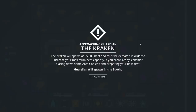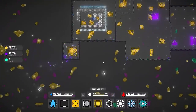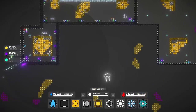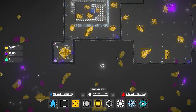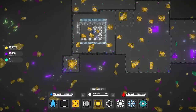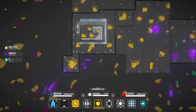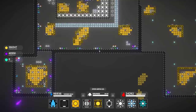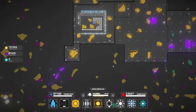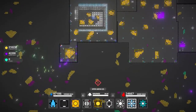Kraken will spawn at 25,000 heat. Must be defeated in order to increase maximum heat capacity. If you aren't ready, consider placing down some air coolers. Okay, it's coming from the south. Frankly I'm just going to build those two. I'm a little worried as if it specifically hits this section because I don't actually have any miniguns there. Now we got the miniguns, so now it has to go through kind of a U-shaped bullet herd into my southern wall, and hopefully the entire way it goes, it just gets shredded.